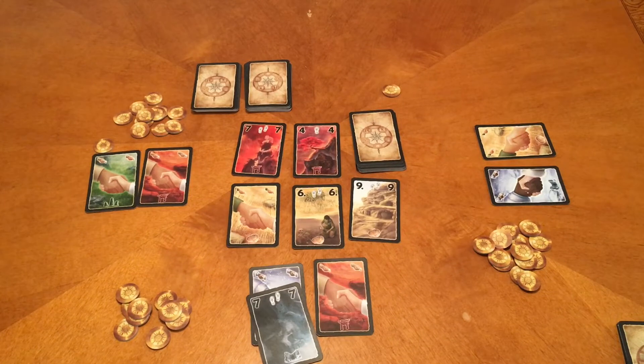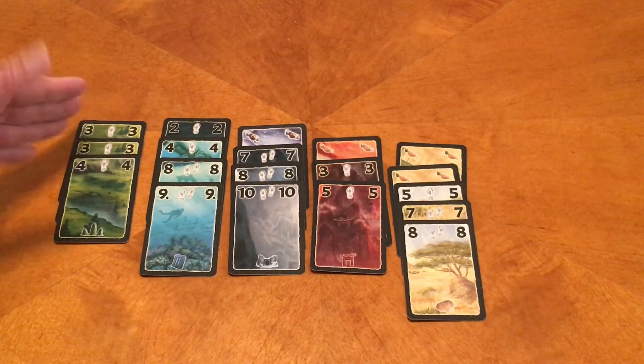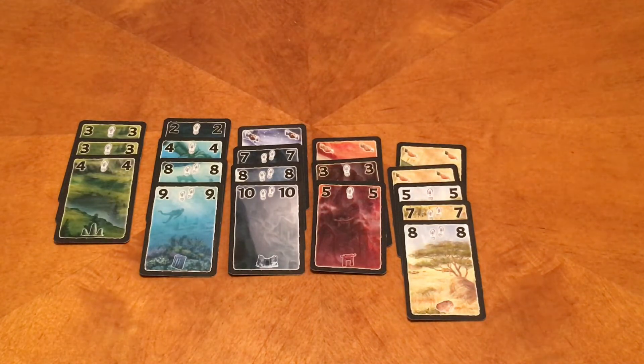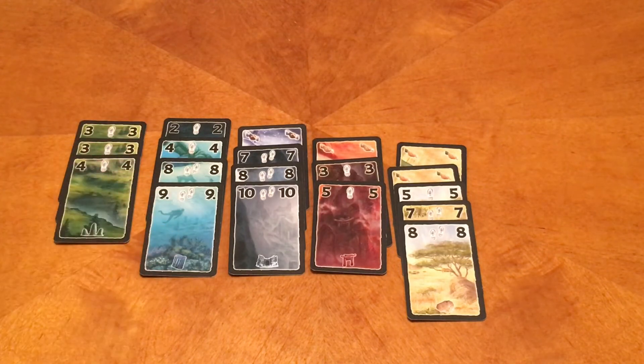Here is what a typical player's tableau could look like at the end of the game — one of each of the different expeditions. While the art changes as you go from low to high numbers, there's always a symbol at the bottom so you know exactly which expedition you're playing on. The stipulation for playing cards to your tableau is that you can play the same number on top of the same number, but you can never go backwards — once you've placed a nine, you can't place anything lower.